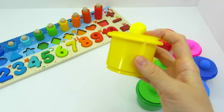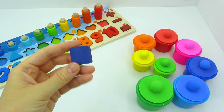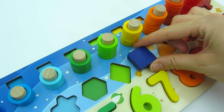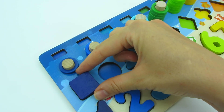Let's see what shape we have here. It's a square! Where should we put it? Here — no, and here — no, maybe here — yeah!